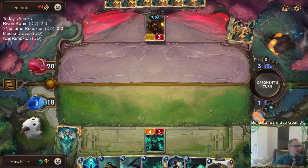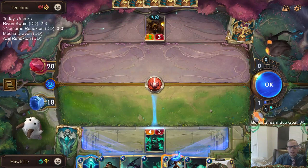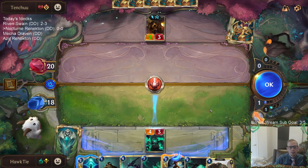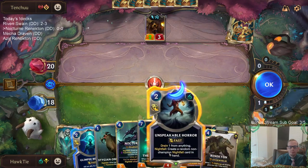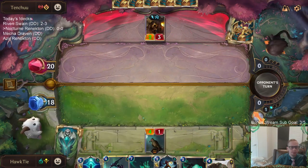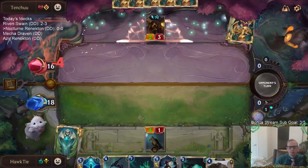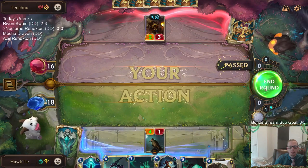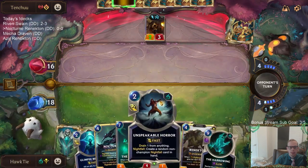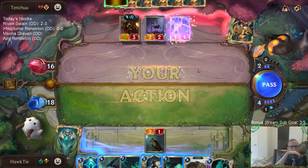Does the deck work? I don't know - this is our very first game, we are zero and zero. Right now I either play the 4-1 and attack for four, or sacrifice and draw two. Neither option is bad. I think I'm going to go with the 4-1 and attack for four - this also gives me a blocker for the Ballistic Bot. Then I can have Unspeakable Horror finish Ballistic Bot off. Draven-Ezreal is what my opponent's playing.